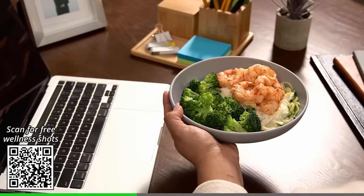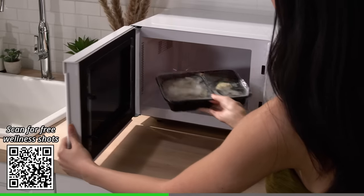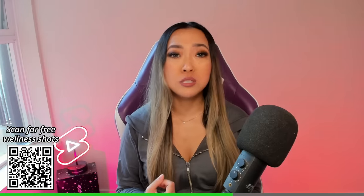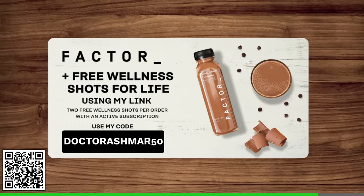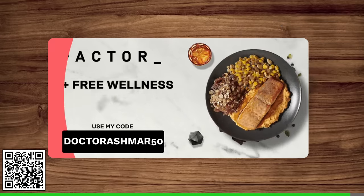For example, you only need help with lunches during your work days, so a smaller plan would work for you. The best part is that the meals arrive pre-prepared and ready to eat in 2 minutes or less, so you can get back to gaming, working out, online shopping — literally anything else besides cooking. It's definitely one of those things where you don't realize how much time you spend meal planning, cooking, and cleaning up until you actually free up that time again. So if you've been considering trying Factor, you can get 50% off your first box and free wellness shots for life using my link. Scan the QR code with your phone or click the link in my description and use code DRASHMAR50. Thanks Factor for the free shots!